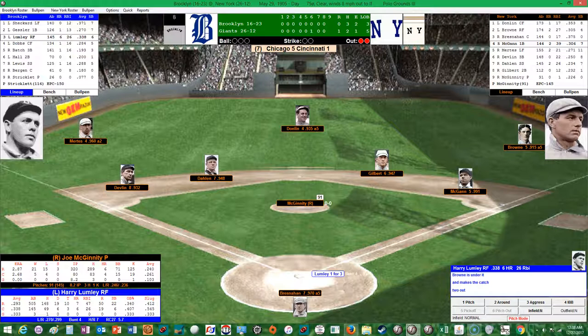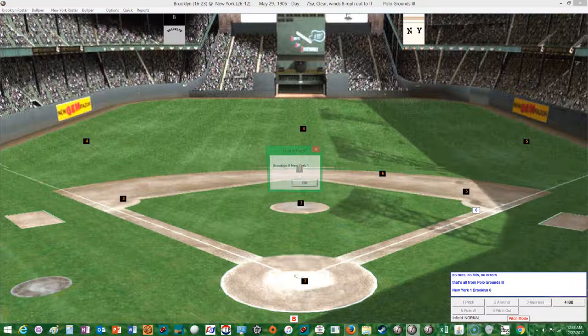Sheckard, 1 for 3 with a double, comes up — McGinnity only at 82 pitches. Oh, a great play by Gilbert — saves a single there with a great diving stop, gets up and fires to McGann for out number one. Big out there by Gilbert as McGinnity tips his cap. St. Louis 2, Cleveland 1 in the 8th. Gessler up — riding a 7-game hitting streak, but 0 for 3 today. He hits it to right — Brown's there to make the catch for out number two. Lumley, 1 for 3 with a single, comes up. Ball one — then he hits it to right. Brown is going to be there — makes the catch. McGinnity pitches a shutout!